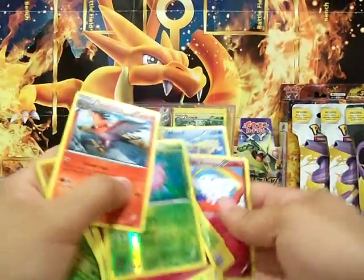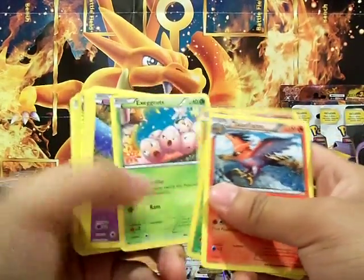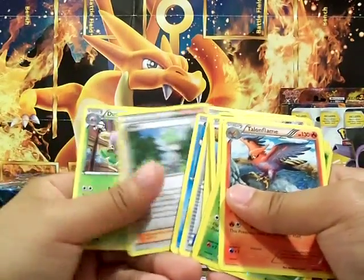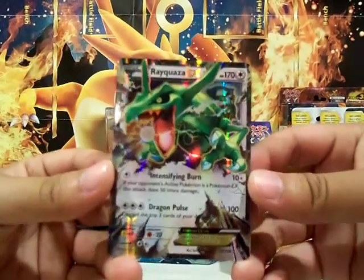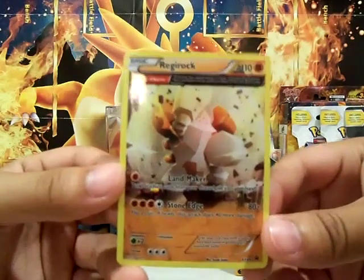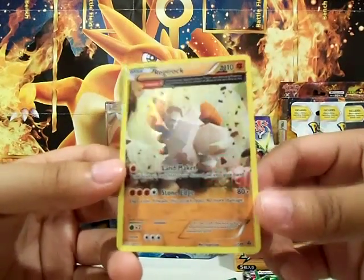And we could do a little recap of all the cards we got. Talonflame, Cascoon — all those old and new Pokemon mixed together. So the two awesome cards we got from this were a Rayquaza EX Ultra Rare — really awesome — and a Regirock promo with Landmaker and Stone Edge.